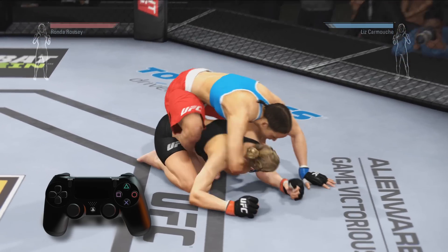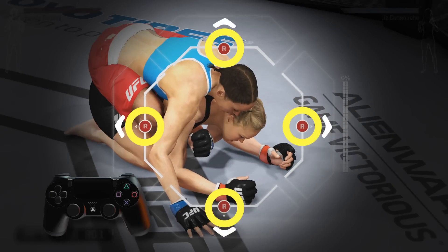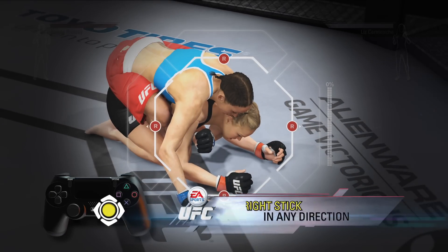If you fail the block and they manage to initiate a submission attempt, you'll see four gates appear around your fighters on the screen. Try escaping the submission by using your right stick to reach the end of any of these gates.